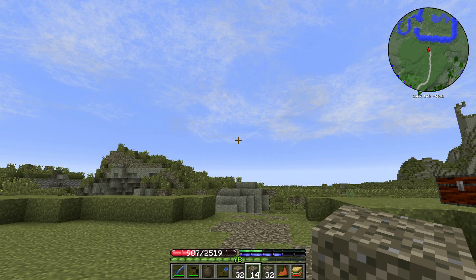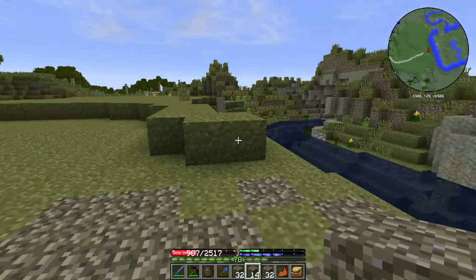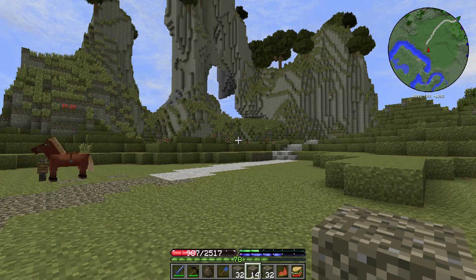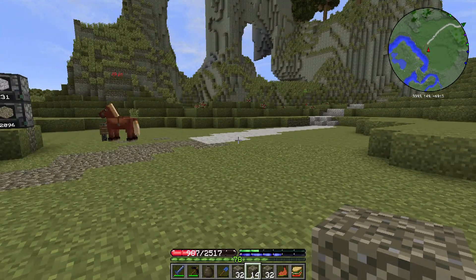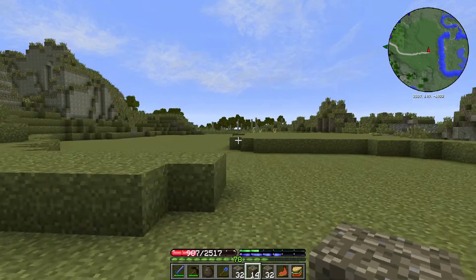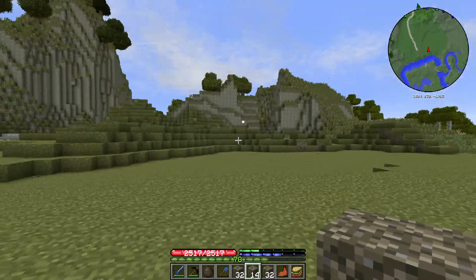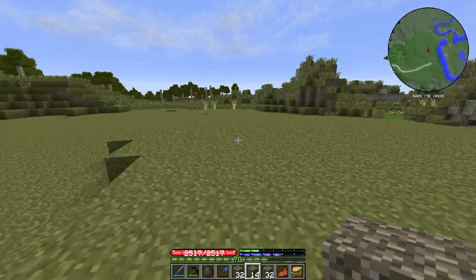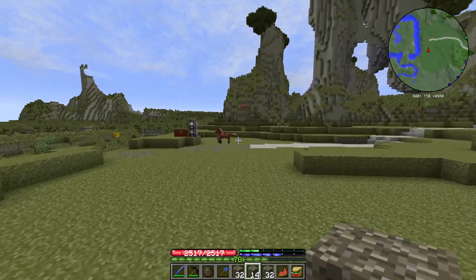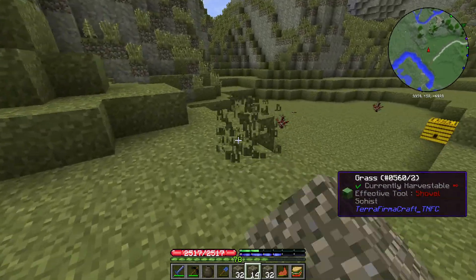Hey guys, this is Nathan and welcome back to Technode FermiCraft. I'm out here by the river south of the base and I've been doing a little bit of work - laying out the path that runs up to the base, deciding on where I'm going to be putting the sequoia farm, and I've removed an absolute huge amount of grass. I also found what would appear to be a couple more hematite deposits down here.